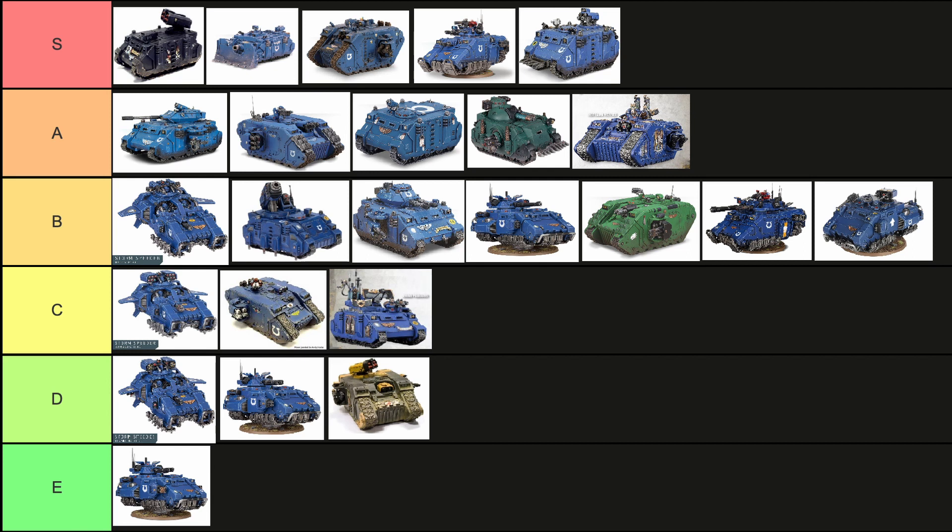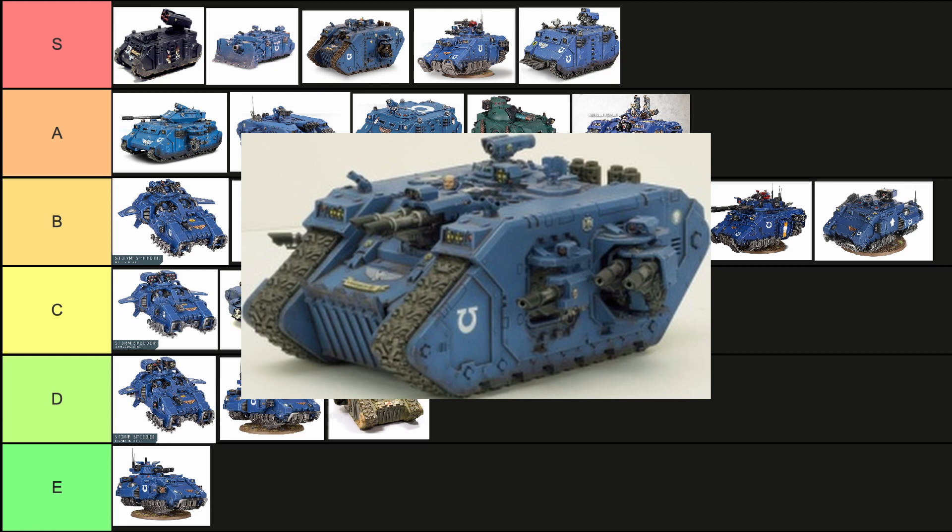Now looking at the Terminus Ultra — the Land Raider with too many las cannons. It's just silly how this thing looks, with las cannons pointing in every direction out of every window. It's still pretty strong, but it doesn't have any abilities that make it worth standing out, aside from the fact it can overload all its las cannons — but then it becomes hazardous, giving it the ability to blow itself up, which isn't great. Each of the big las cannons is only one shot apiece twin-linked, so it's not a lot of shots, meaning you're primarily shooting at big targets and can't do much to smaller ones. It loses out on versatility too. The Terminus Ultra is a C tier.